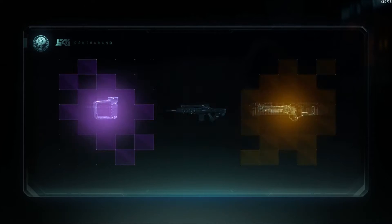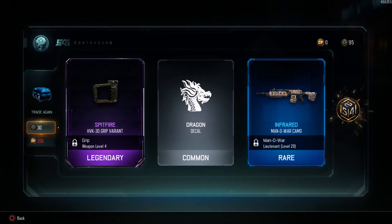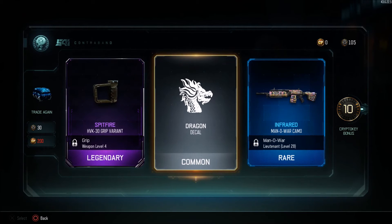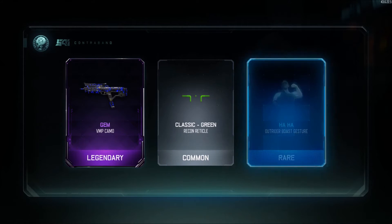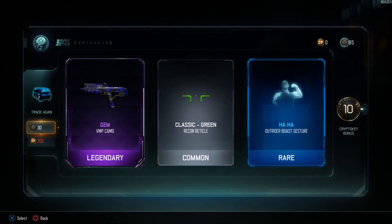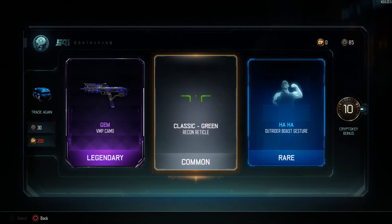Let's get into the next one — I'm already seeing some epics. We get the HBK Spitfire Grip variant, the Dragon decal, and the Infrared Man of War. I'm going to start using the Man of War next — that's my next AR I'm going to get diamond on. Oh my gosh, we get Gem on the VMP! They had to have buffed the rare supply drops. Gem on the VMP looks so nice, almost like the Dark Matter camo. We also get a reticle and the Haha gesture.